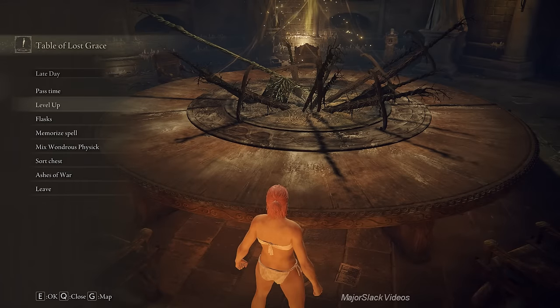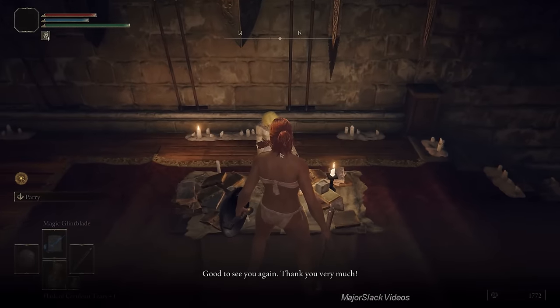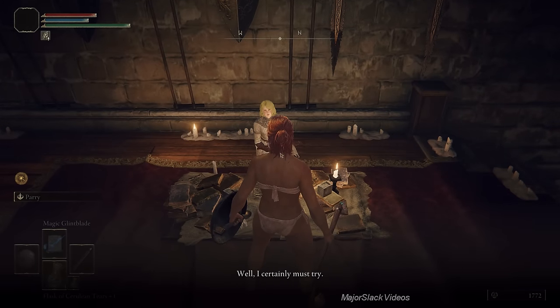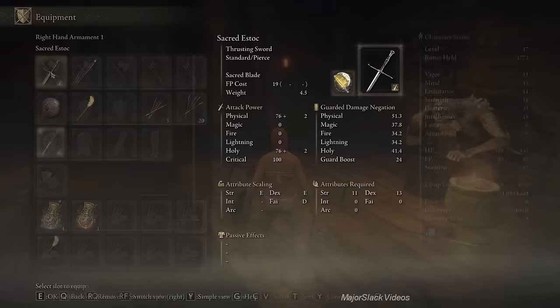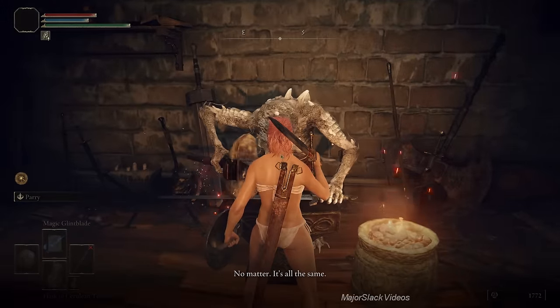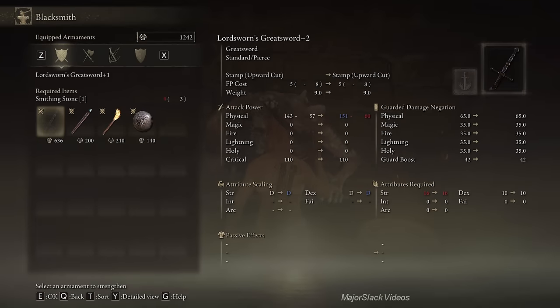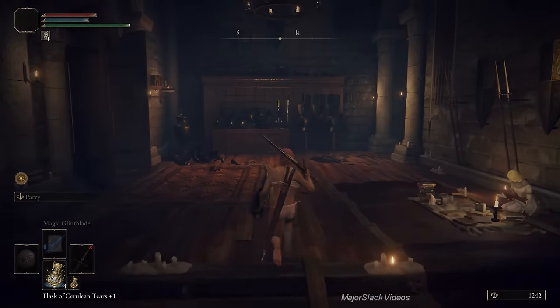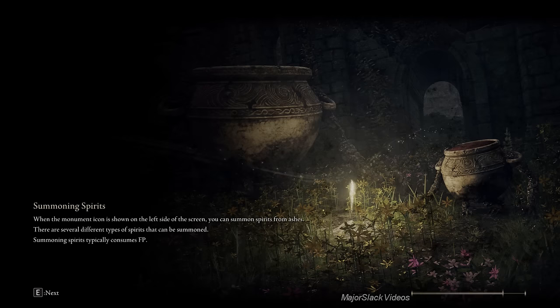As you can see, Roderika has teleported to her new place of business across from the blacksmith. Talk to Roderika, access the 'please' dialogue option, and she gives you the Jellyfish Ashes — without having to go through that long triple dialogue option at the Stormhill Shack. That's an easy way to get the Jellyfish Ashes. Now upgrade the Lordsworn's Greatsword to plus one — that's all, don't upgrade it further. Back to the Lake-Facing Cliffs Site of Grace.